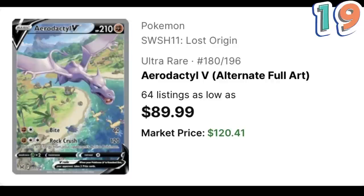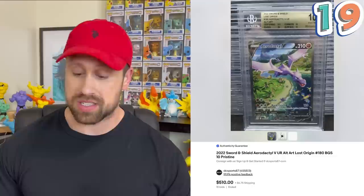The number 19 most expensive alternate art card is the Aerodactyl V from Lost Origins. Currently this card has a market price of $120.41. A PSA 10 copy sells for about $240 while a BGS 10 copy sells for about $510.